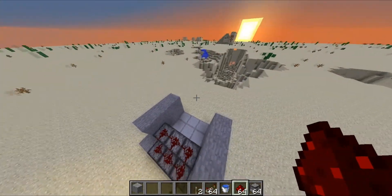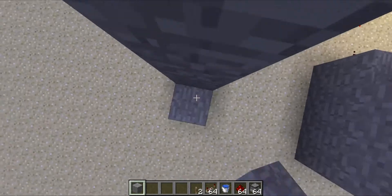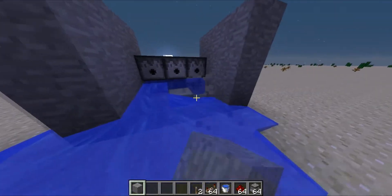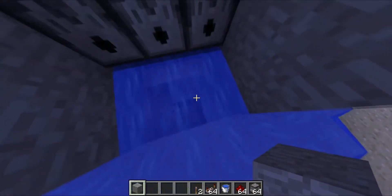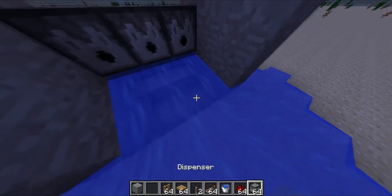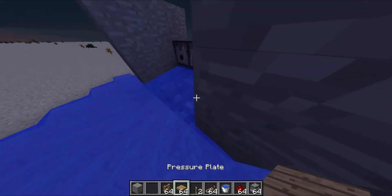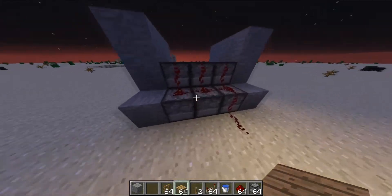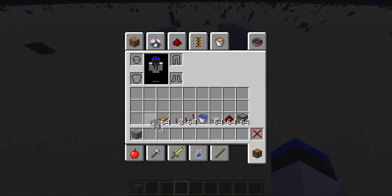Now I'm going to show you the same exact design, except instead of using half slabs, you can use pressure plates and some fences. This method also works. And guys, if you're trying to do this in a new snapshot, please don't — I tried it before when I was recording, it did not work. Everything just exploded immediately, and it was really bad.